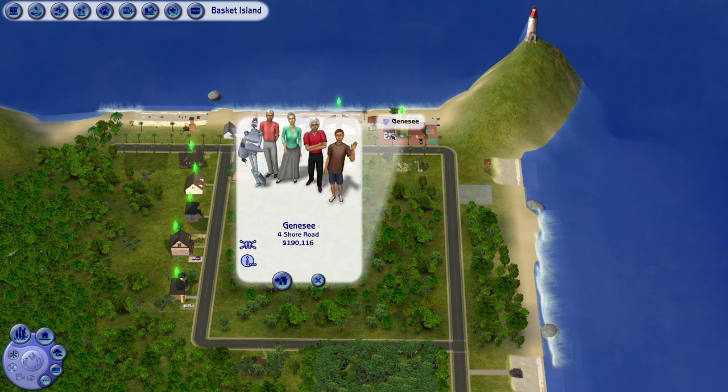The same goes for the Genesee family — in three days, David might be going to college too. He and Summer are the same age, and if they both go, I decide that based on wants on the last day — inspired by Pleasant Sims. If they both go, they will go at the same time in the same dorm and we will be playing two Sims at college.